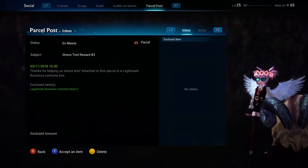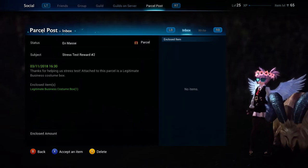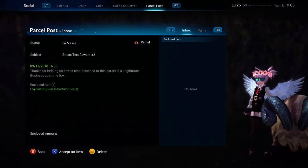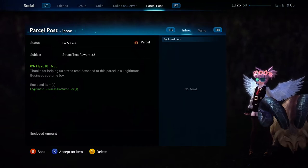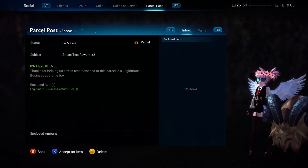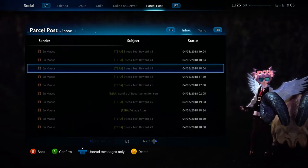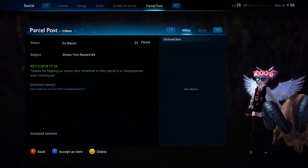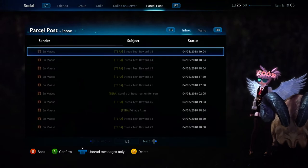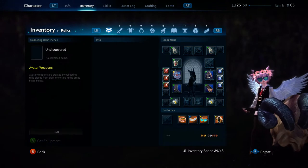Legitimate Business costume box. Unfortunately I for some reason ended up getting the same outfit twice — I was supposed to get a cocktail dress but instead I got two legitimate costume boxes, which was a real shame but there's not really anything I can do about that. Then I got a veteran's cape, a pet called a Candy Spinner, and a new mount called Blaze or something, but I'll go through and show you what everything looks like.